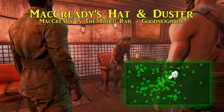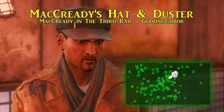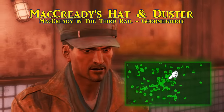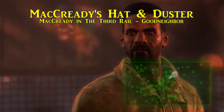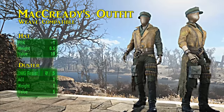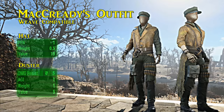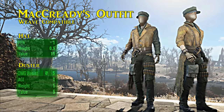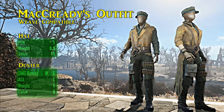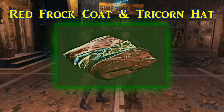Next is MacCready's duster and hat, worn by our favorite lamp lighter all grown up — a mercenary found in the Third Rail in Good Neighbor. MacCready can be hired for 250 caps, negotiable with sufficient charisma. His armor is then available to you. The green cap doesn't provide any damage resistance but raises perception by one. The duster grants plus five to ballistic damage resistance and increases agility by one. Armor cannot be layered over the duster, but it is ballistic weave compatible.